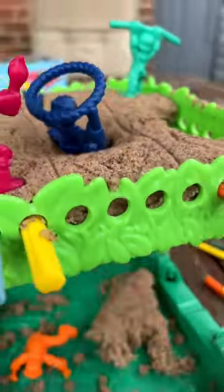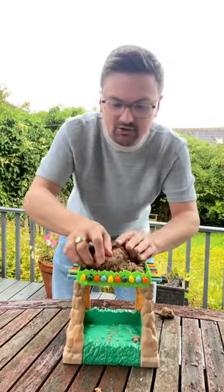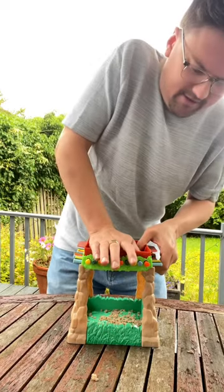Some tips for a satisfying game of Sink and Sand. First of all, you need to make sure all of your kinetic sand is nice and evenly distributed. Push it right into these corners, and then press it all down really, really firmly.